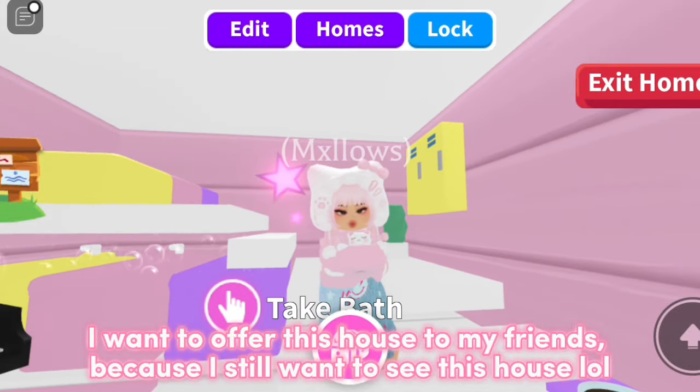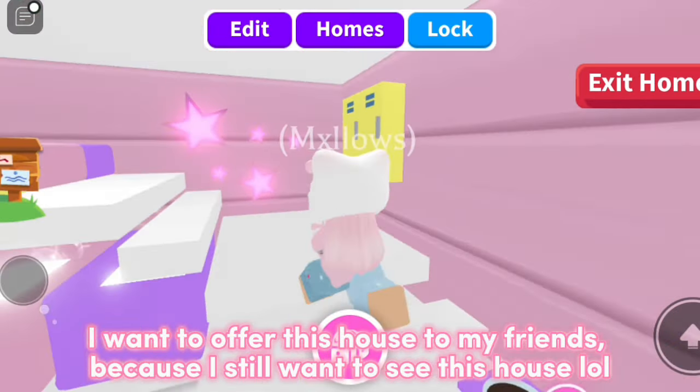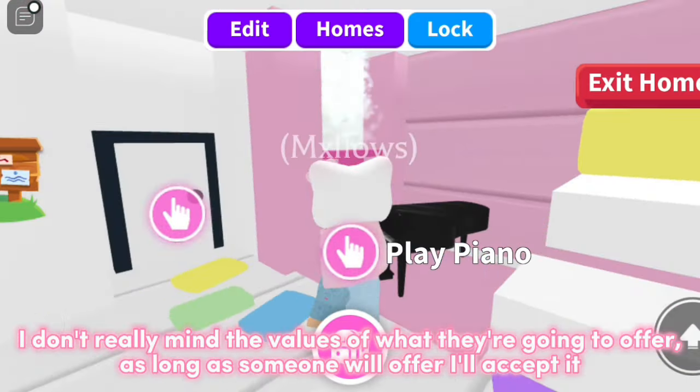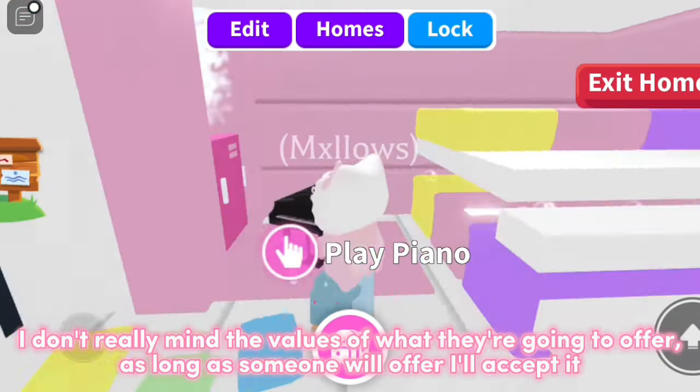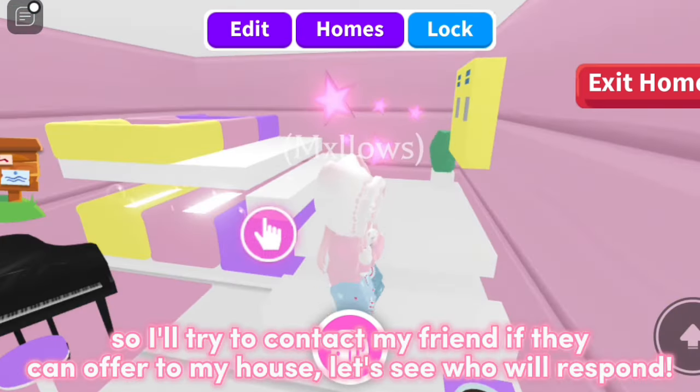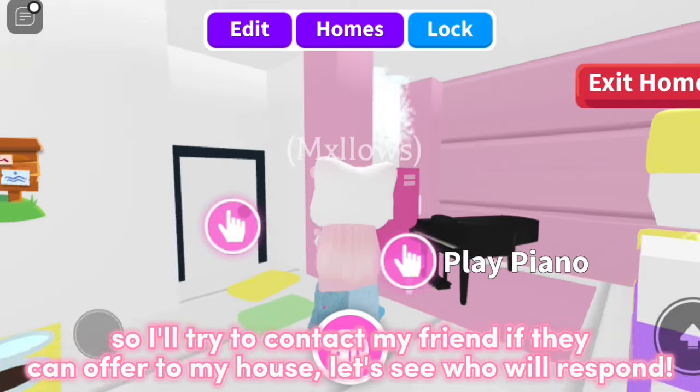I want to offer this house to my friends because I still want to see this house. I don't really mind the values of what they're going to offer — as long as someone will offer, I'll accept it. As of now I don't really know the value of this, so I'll try to contact my friend to see if they can offer on my house.